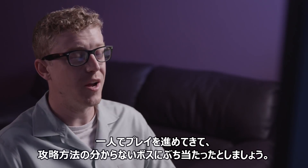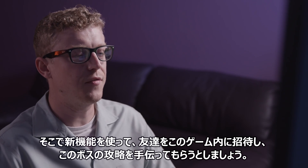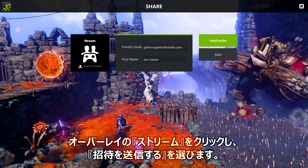I've reached a point in Trine 3 where I don't know how to beat this boss. So I'm going to use the new feature to invite a friend to come into my game and help me beat it. I'll use the new overlay, click stream, and invite my friend to join my game — hopefully she knows how to beat this guy.